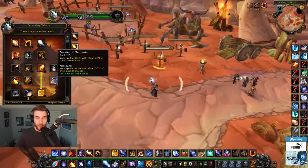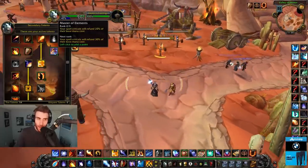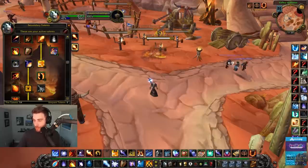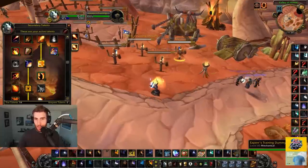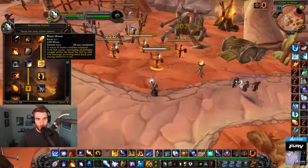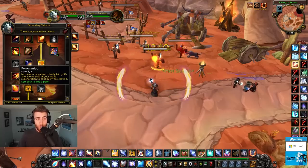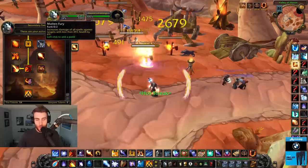Master of Elements is really important for mana return - when your spells critically strike you get a portion of that mana refunded. I'm thinking about picking up a third point in Master of Elements if you have mana issues, and dropping one point in Firepower. You already do the most damage ever, so it's not a big deal. Critical Mass, Blast Wave, Blazing Speed, Firepower with three points. Pyromaniac is really strong - increases your crit chance and lets you regenerate mana while in combat.